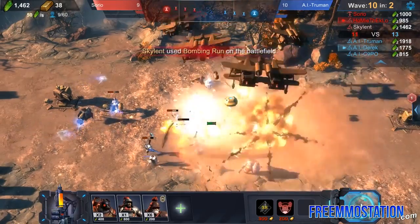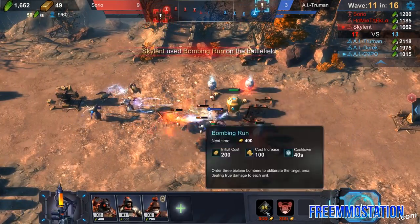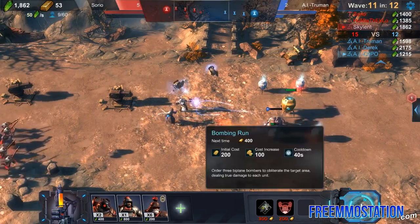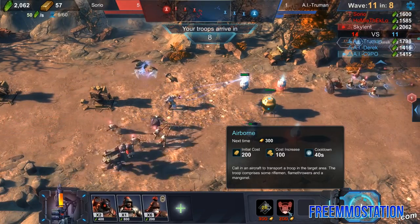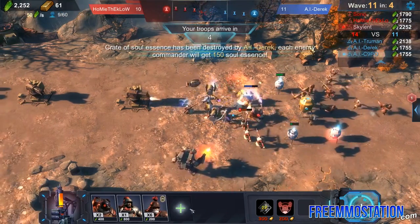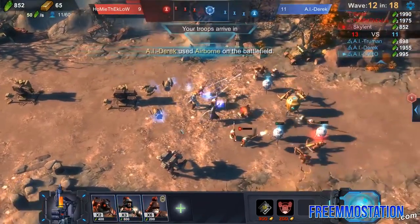So let's destroy those guys. We got a lot of gold there! That's a bombing run - different factions have different abilities, or at least there are different abilities you can pick and choose from, which is what I did at the beginning. We're gonna use Airborne, which calls in aircraft and gets you some transported troops. We need more tanks - let's get another tank.